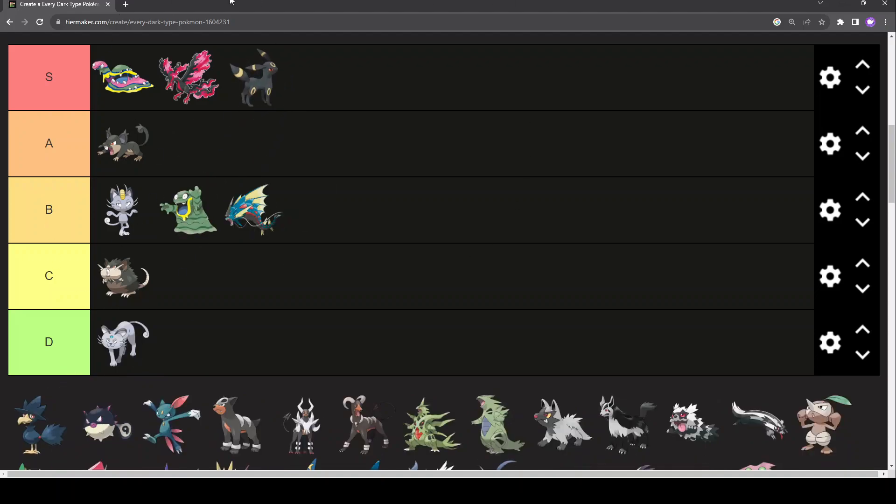Umbreon — S-tier, best Eeveelution, best shiny Eeveelution, one of the best shinies period. The red eyes on the black body — red eyes on a black body usually results in a decent Pokémon no matter what. The yellow accents on the rings add up to a classic Pokémon with so many fans. You can't really hate it. It's got a perfect design, and it will probably forever be my favourite Eeveelution.